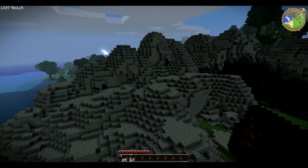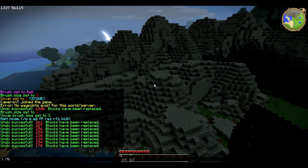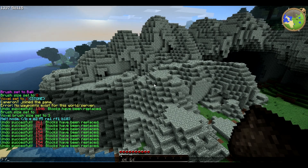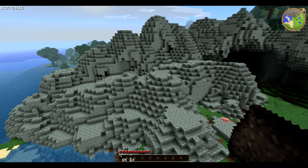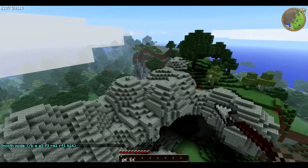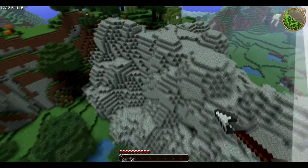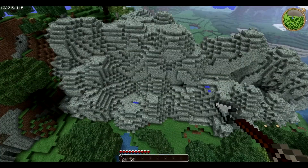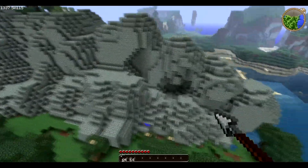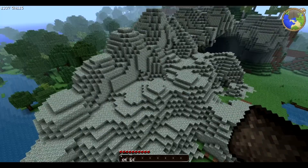What I do is B-E-Smooth. If you want a craggy mountain you can leave it and skip ahead, but B-E-Smooth makes it look more natural and gives it a better shape. You just want to basically hold the right trigger and drag it all along the mountain and it'll smooth out all the features. You can also use the gunpowder tool.